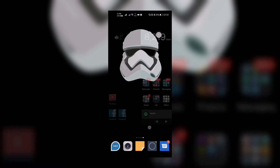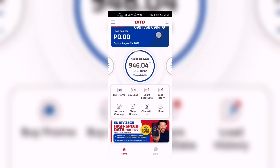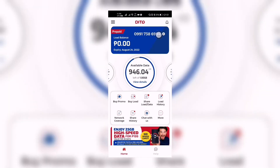Here's how to load our D2 SIM card. Let's go to the D2 app. If you haven't downloaded this app, please download it. For activation and things like that, you can refer to my previous video. There are two ways for us to load our D2 SIM. The first one is we will load directly a promo. In our D2 app right here, you can see the available data right there.